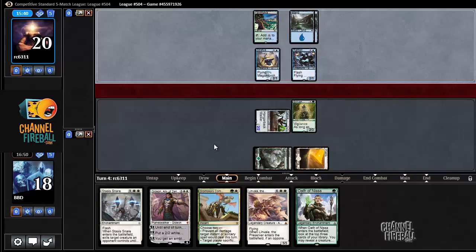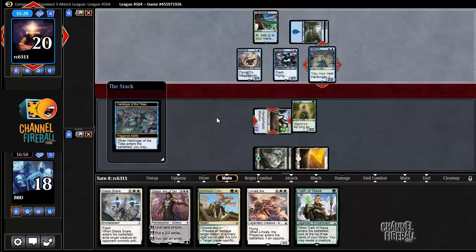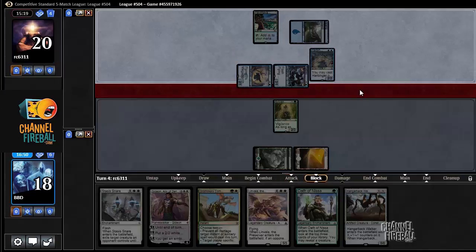Now, if our opponent's representing the potential... oh, Harbinger. Oh gross — that is disgusting. That is not a card I expected. I could have played around that, but yeah, it just was not on my radar at all. That's unfortunate. That may be pretty devastating for us.